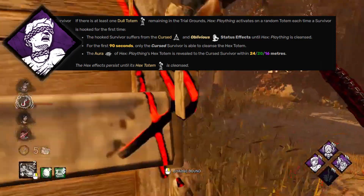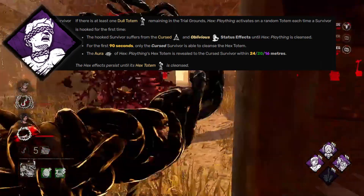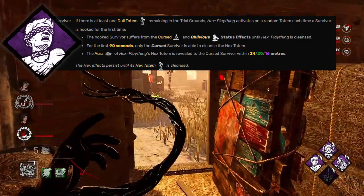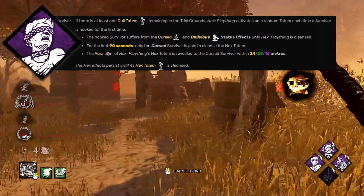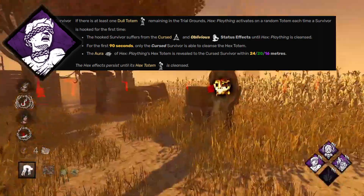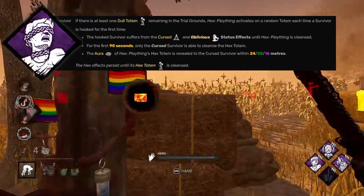Plaything will allow you to be more secretive while hiding your terror radius from affected survivors. This serves a similar purpose to Dark Devotion in the first build, giving you an advantage in certain loops, as loops will rely more on mind games rather than the survivor waiting for your red light. As well as this, when a totem is broken, you'll be able to pinpoint where the survivor is and use that information for pressure.